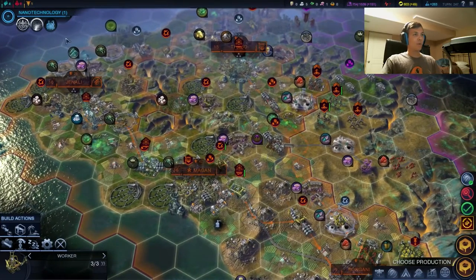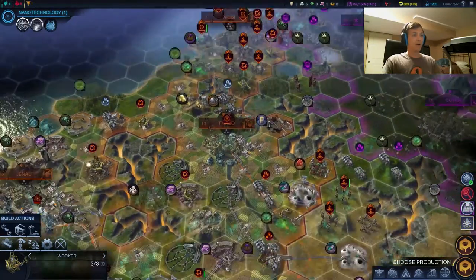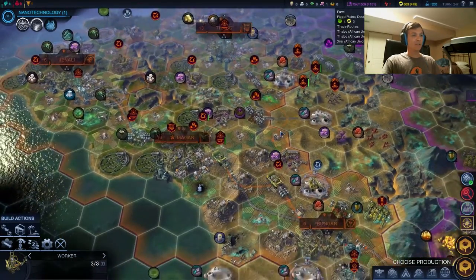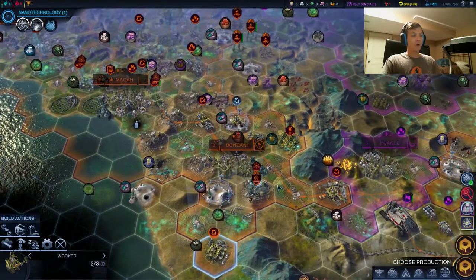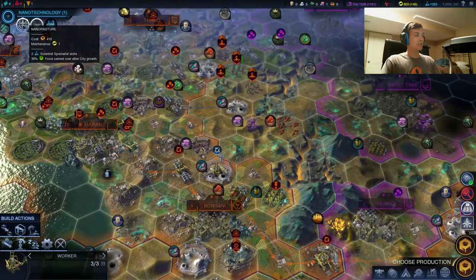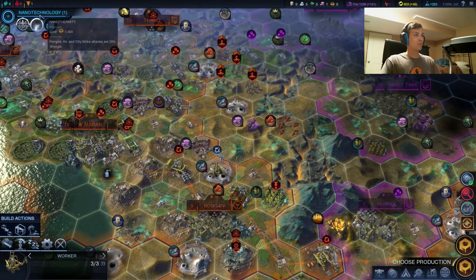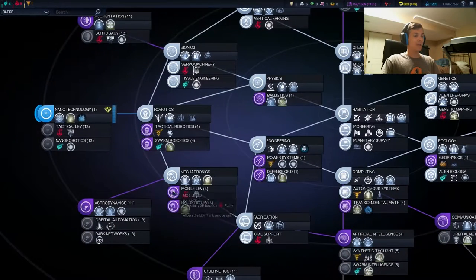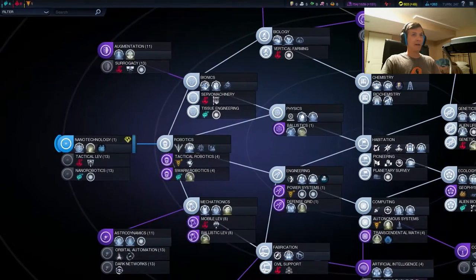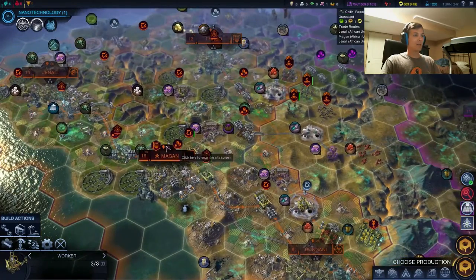Last time, we did a bunch of cool stuff. We are pumping out the culture, we have science out the butt, we have those free workers now thanks to the master control, and we are slowly closing in on Nanopasture. Also, if we can get down to the Mobile LEV, we will get to 10 purity and go ahead and get ourselves upgraded battlesuits.